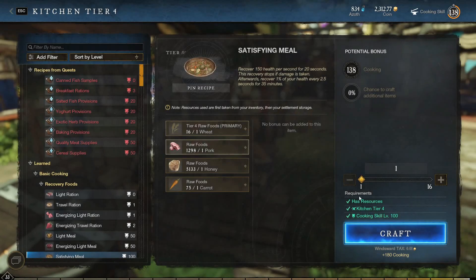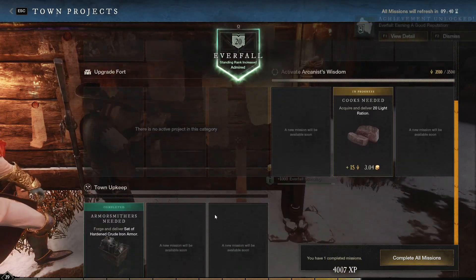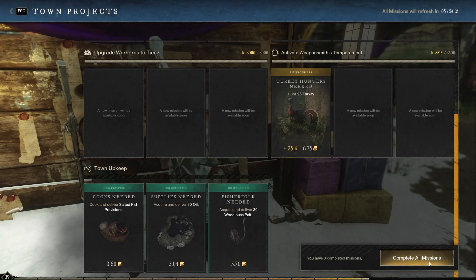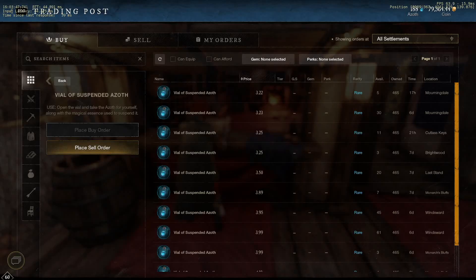Now that you have gotten all of your gather skills to roughly 100, you will notice that the requisitions offered on the town boards will be higher tier, matching your trade skills, and now offer substantially more experience for completion. And for the final step of this preparation, head to the market and purchase a few bottles of Azoth.